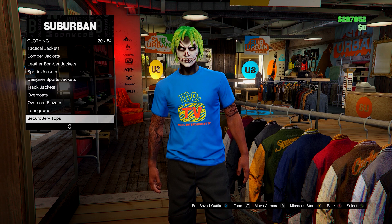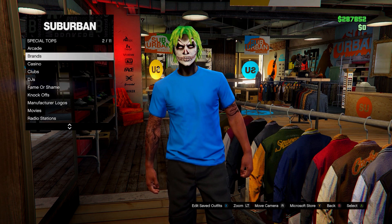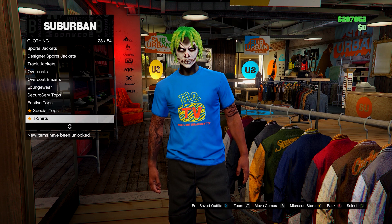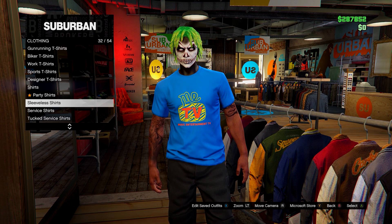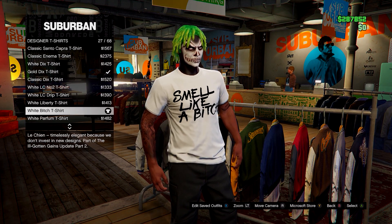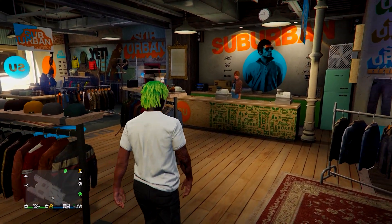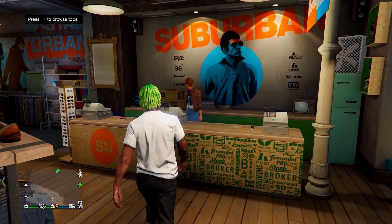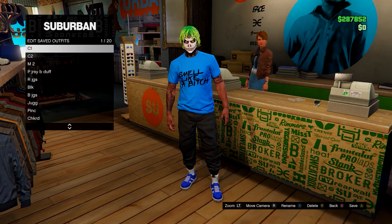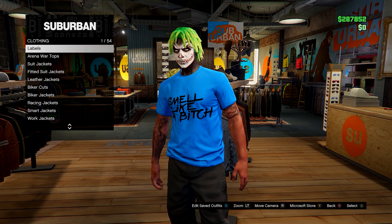Once you have the blue t-shirt, head down to Special Tops, go onto any menu, scroll through, and back out - you'll see the logo disappears. Save this to slot number one. Then head down to Designer T-Shirts and equip the white VITCH t-shirt. Head over to the front desk, go to the first outfit on saved outfits, and you'll notice the logo merges onto it. Equip it, back out, and save it in slot number one.